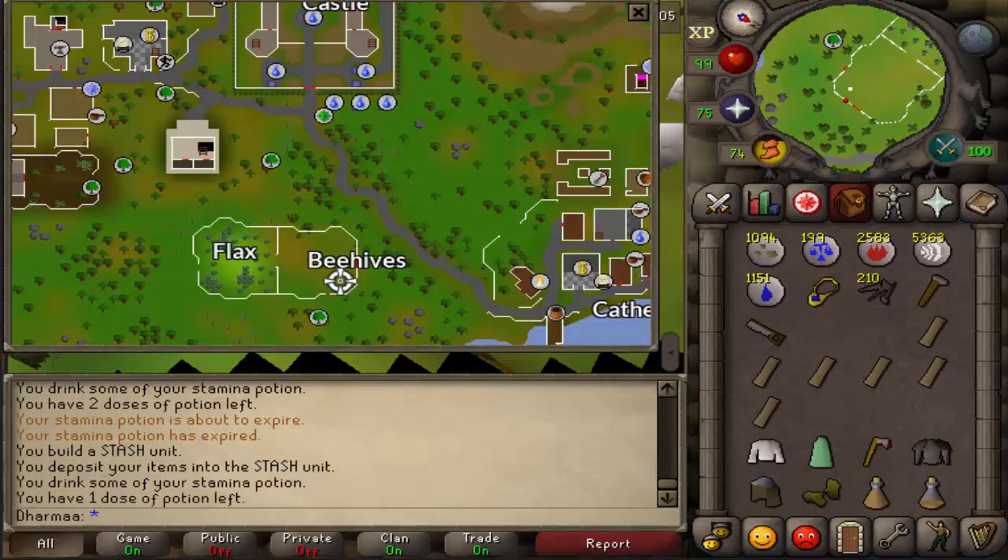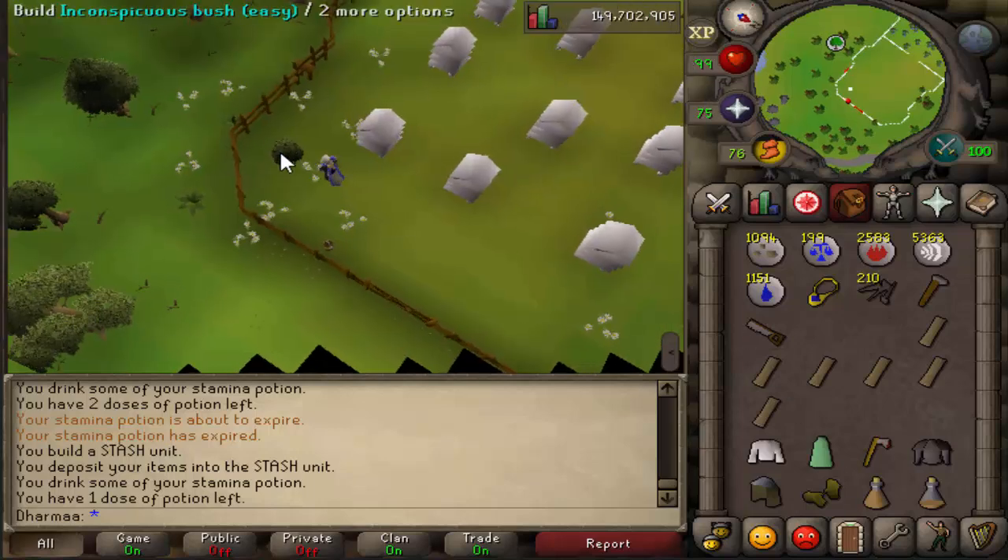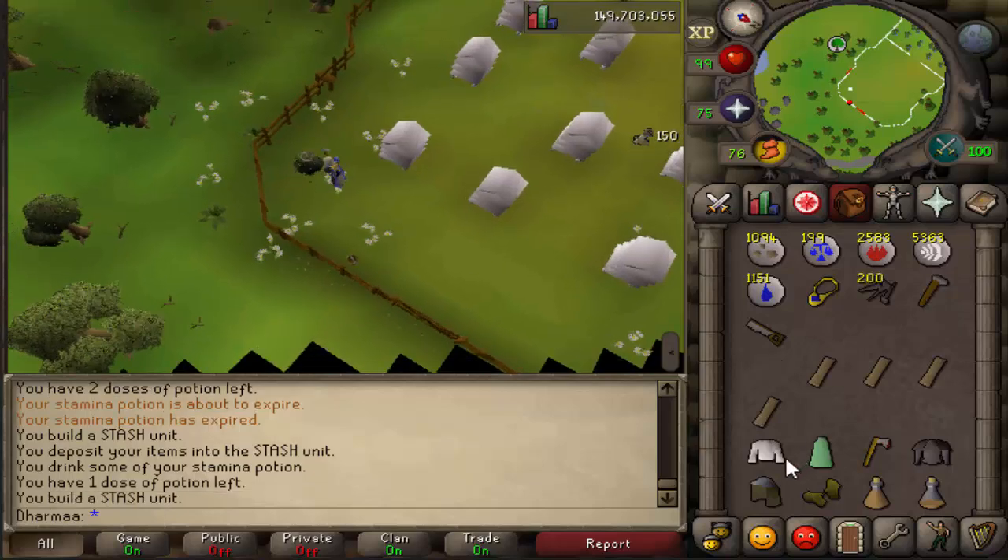After that, come down to the beehives just west of Catherby. There's an inconspicuous bush. You build it, and for this one you need a desert shirt, a green robe bottom, and a steel axe. Pop them in.